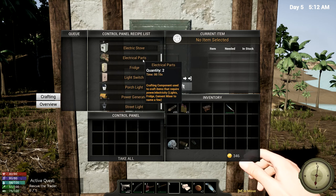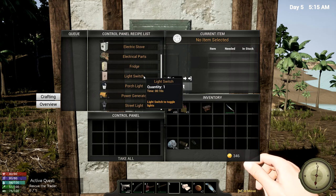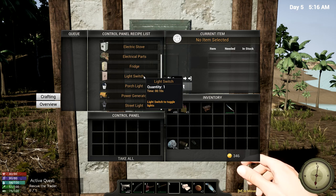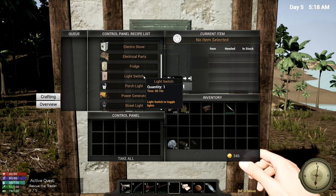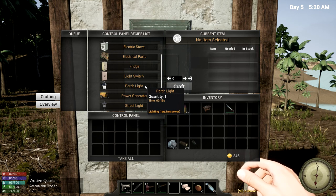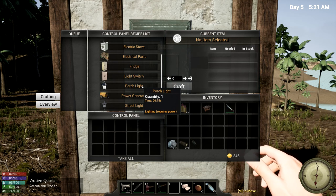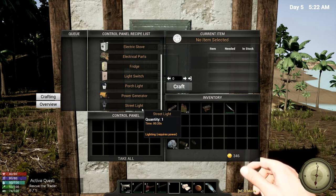There's a fridge, which should be handy so we can extend the perish time of food. There's a light switch — okay, that is something new. Does that control all the lights in the house, or just one light? I guess that's something we're gonna have to find out. They added a porch light — this is new too, well, new for me at least since the last time I played. There's even a street light. Very nice. And a power generator.